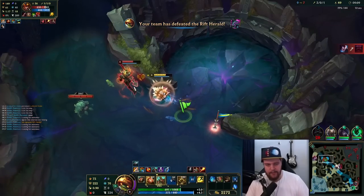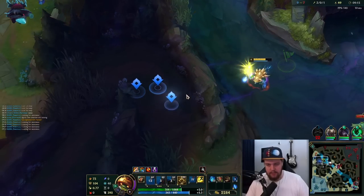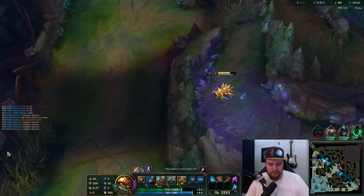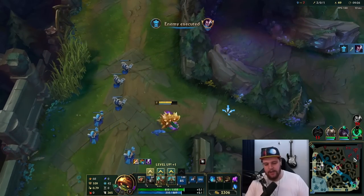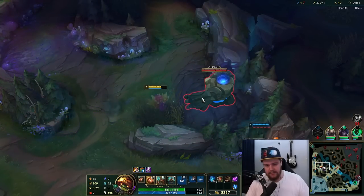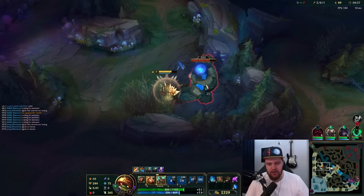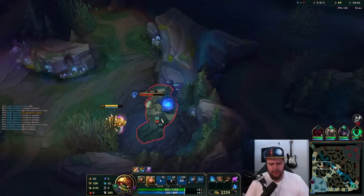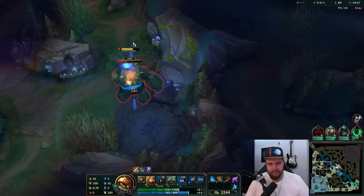Can I get some Pantheon assistance? I see it, I see it, don't worry. He dashed through me — I couldn't get my taunt on him and I was spam clicking. Sad, very sad. If my Pantheon would have had any type of reaction speed, Jarvan or Yasuo would have been dead. He got through me without getting taunted — crazy. I was literally spam clicking and it just didn't go. Kind of sucks.